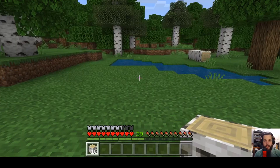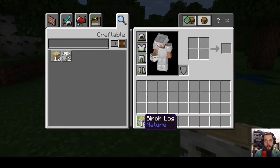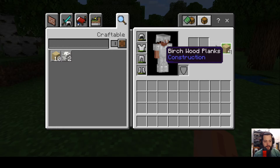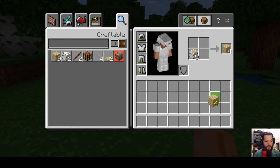Now we're going to explore creating tools and a crafting table. Open up your inventory, click on the logs you just collected. This two-by-two square is your personal crafting table, but to create complex things you'll need to make an actual one. Go ahead and drop the logs there — it's going to create wood planks for you. Click on that and it creates planks.